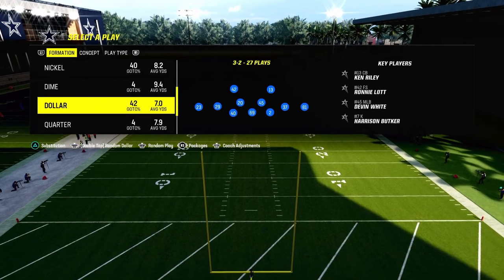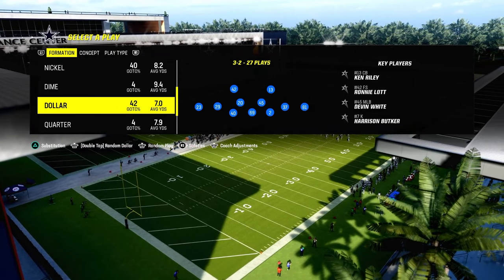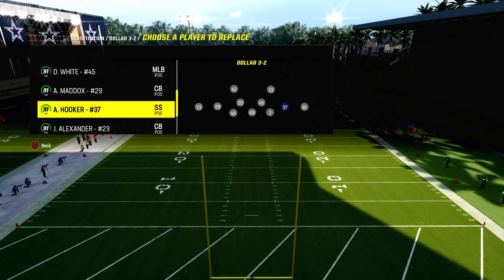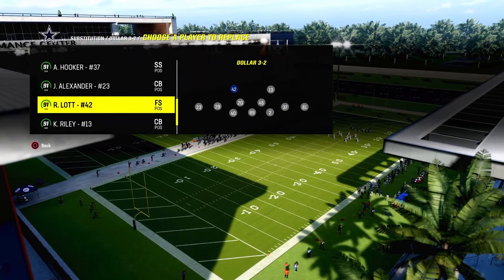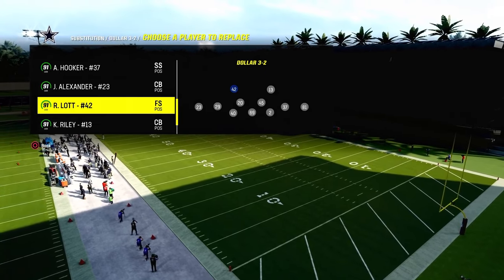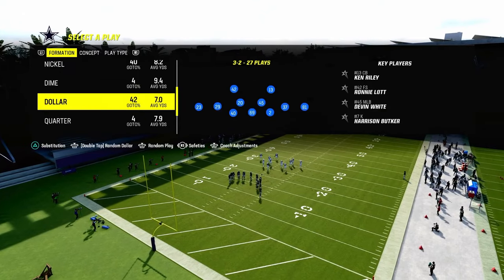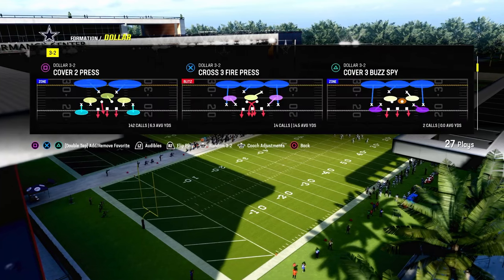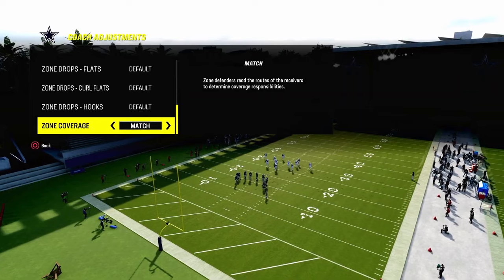So we're in the Dollar 3-2 defense, going over to the safeties package. I've already subbed in and out all of the players where you need them. The main thing I want to stress is that both of your safeties, in my opinion, really want to have deep out zone knockout. There could be an argument for having deep out zone knockout on your short side safety and your wide side corner, and I'll get into that in just a second. You want to live out of the stock alignment from Dollar, but you can also run it on baseline, and you just want to have your zone coverage on match.